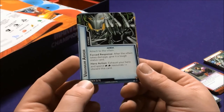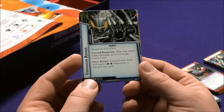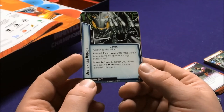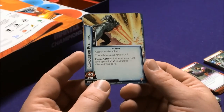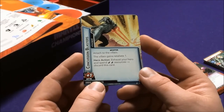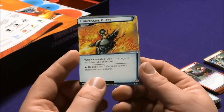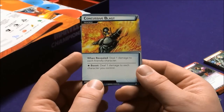There's also a Vibranium Armor attachment — attached to any villain. Force Response: after the villain takes damage, give it a tough status card. Hero action: exhaust your hero and spend two fists to discard this. Concussion Blast: the villain gains Retaliate; exhaust two energy to discard this. Concussive Blast when revealed deals one damage to each friendly character. Boost: deal one damage to each character you control. That can really buff up any deck, and it doesn't have to be an Ultron deck.